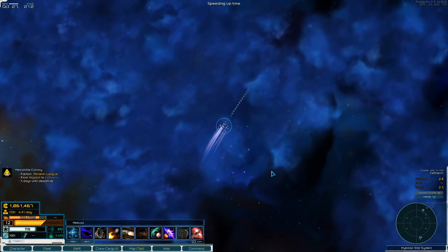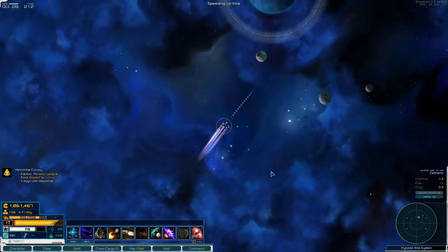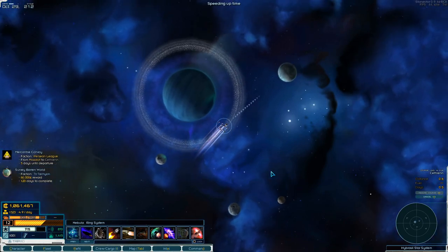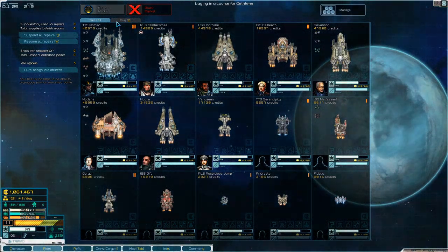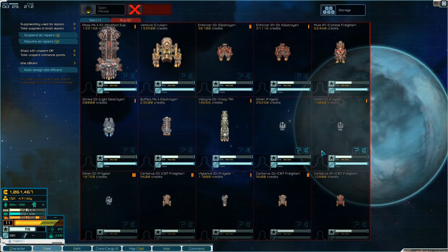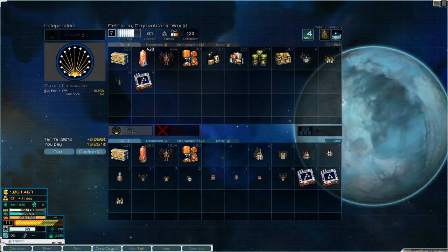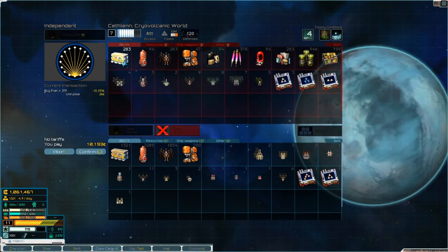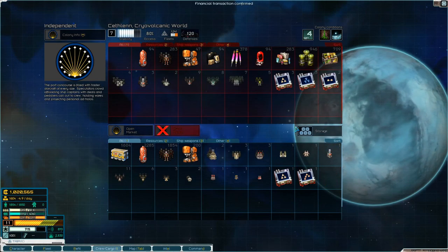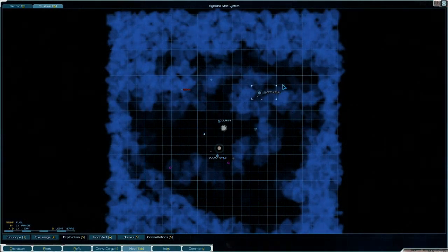A big cloud is slowing us down again, that's really annoying. Nothing there, nothing there — I don't want an Atlas. Let's trade goods and fill up on fuel again. Check the black market. Still have more than a million, so where to next?